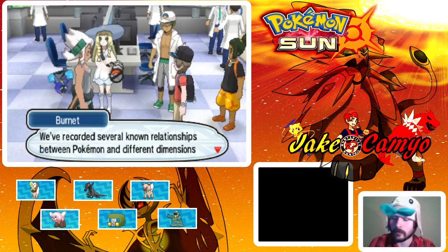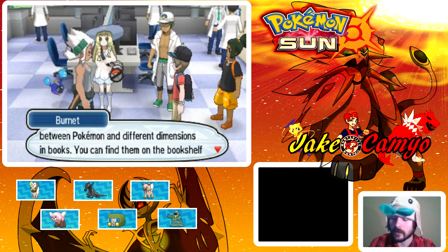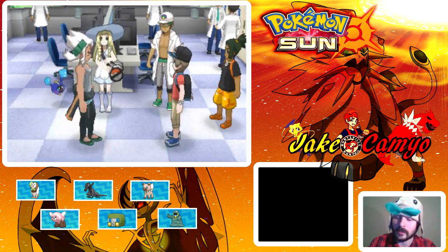If the stories are to be believed, the guardian deities of the islands fought desperately against the Ultra Beasts. But it's all legends and folktales — it's hard to know how much is true. Professor Burnett says she would be very happy if she could unravel the mysteries of the Ultra Wormhole by studying the Dimensional Disturbances. She says they've recorded several known relationships between Pokemon in different dimensions in books on the bookshelf in the lab.